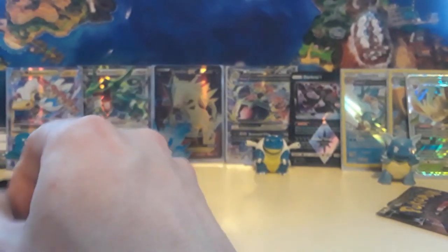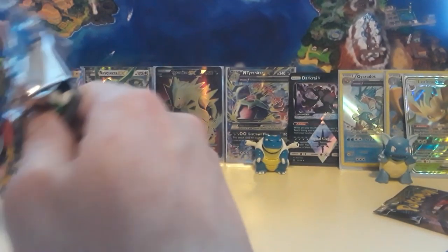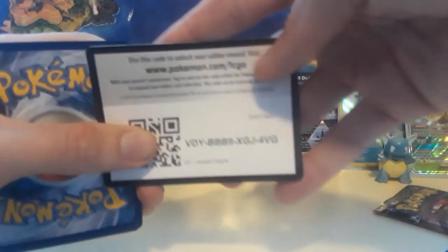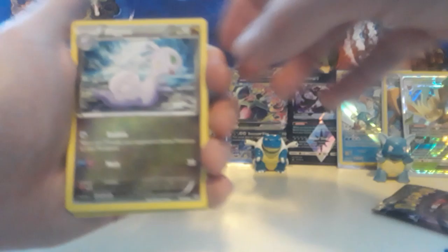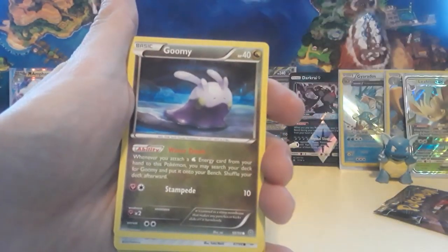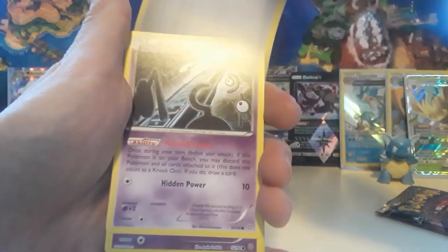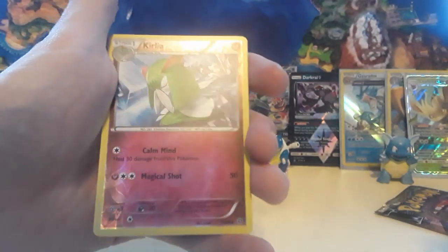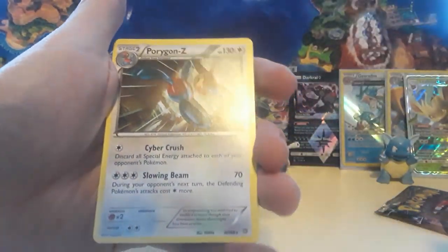We have an Ancient Origins pack and then we're going to get into an Ultra Prism pack — that'll be the last pack until the next video. Code card. We have a Slugma, Ace Trainer, Erideos, Nidoking, Beldum, Unown, Baltoy, Cottonee, a Kirlia for the reverse, and then we have a Porygon2 non-holographic rare. Hopefully this will give us some last pack magic.